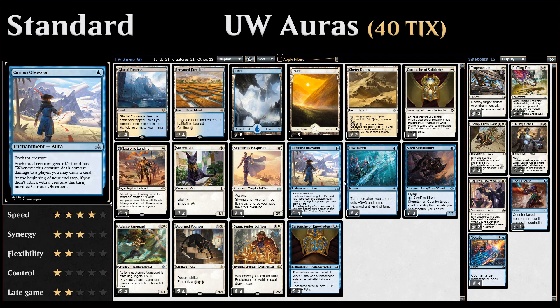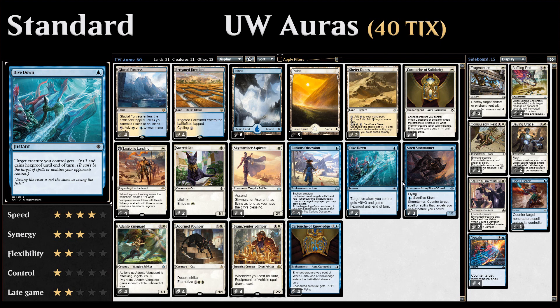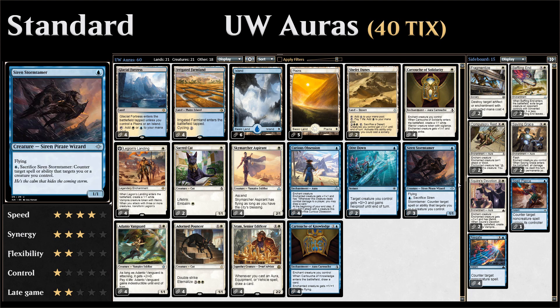For protection we have two copies of Dive Down to give one of our creatures +0/+3 and hexproof until end of turn at instant speed. We also have three copies of Siren Stormtamer — a 1/1 flyer for a single blue — and we can pay blue and sacrifice a Stormtamer to counter target spell or ability that targets us or a creature we control. Very versatile and powerful in this kind of deck.